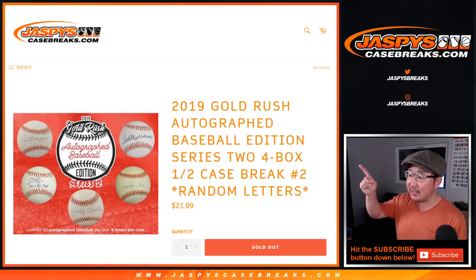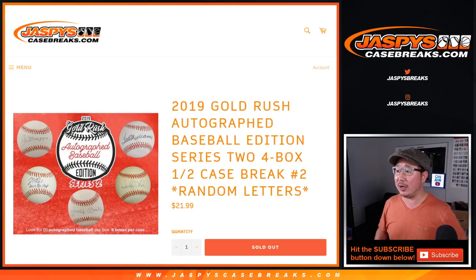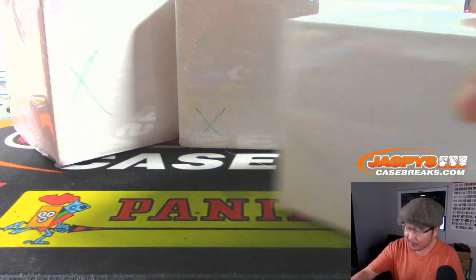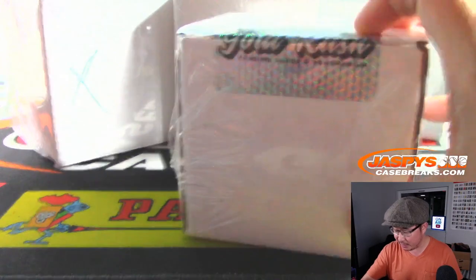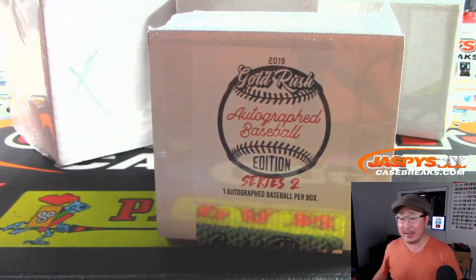Hi everyone, Joe for JaspiesCaseBreaks.com with 2019 Gold Rush Autograph Baseballs Series 2. Four box, half case, Red and Melander break number two. This is the second half of that case we popped open last week. I put some green X's right there so we know that they're all from the same case.